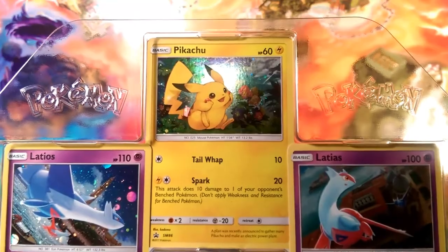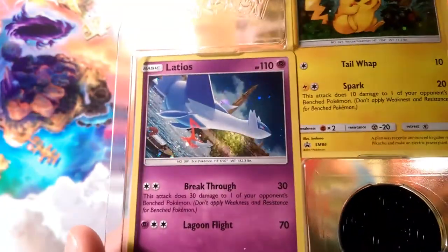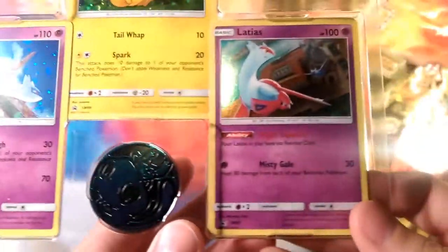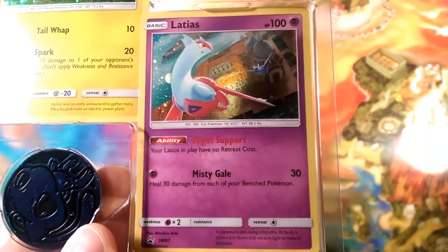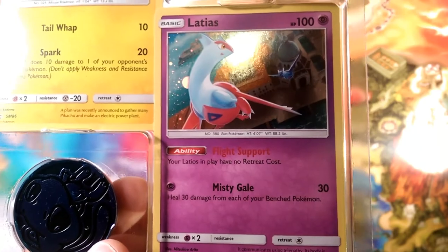They give you the general Pikachu — I was actually hoping this was the 70 HP one, but alas it is not. They give you the Latios, which is from Shining Legends, except this one is foil and has a Latias on the back. And then they give you a beautiful Latias card — it's good flight support, as your Latios in play have no retreat cost.